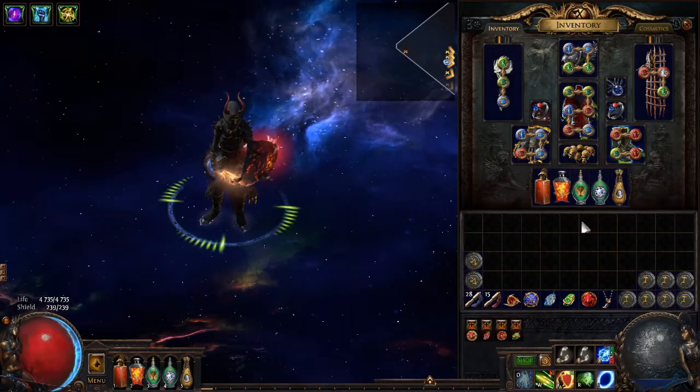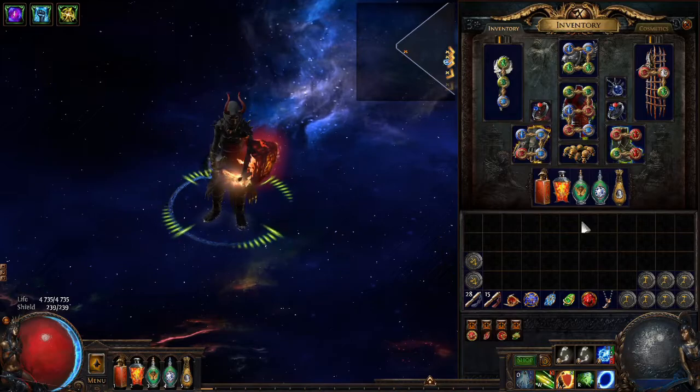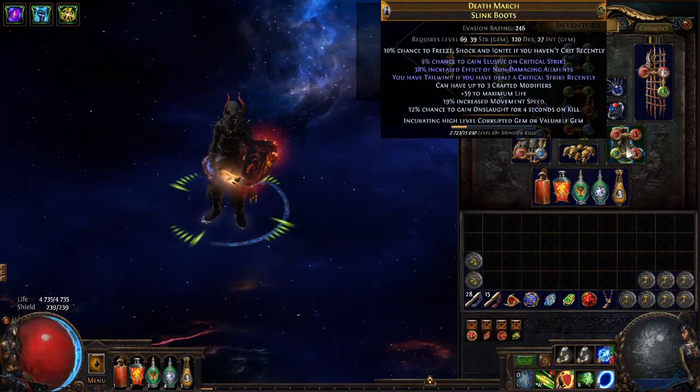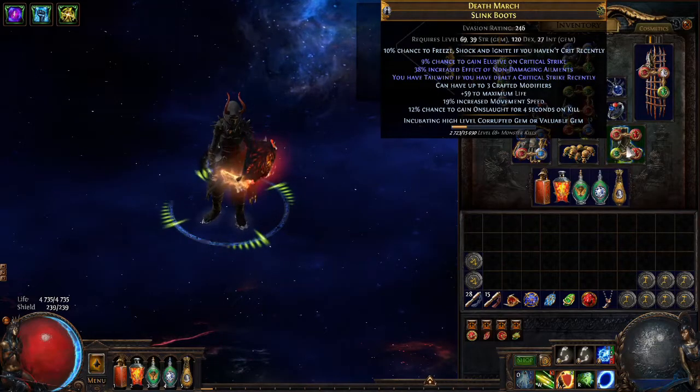What's up, Cuser here. Today I'd like to show you how I crafted my explosion chest and my tailwind elusive boots.